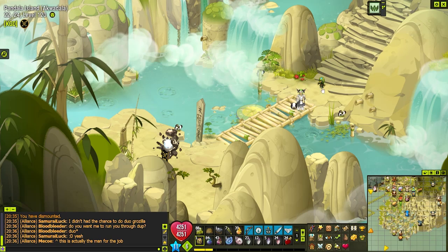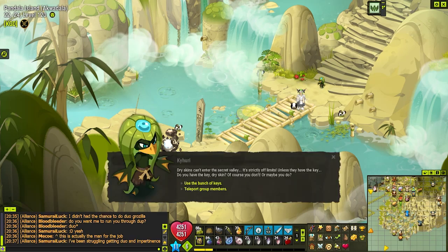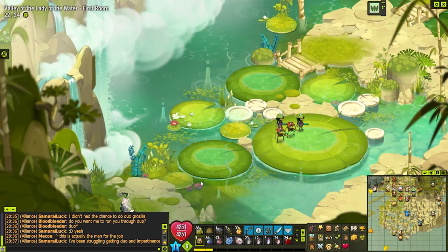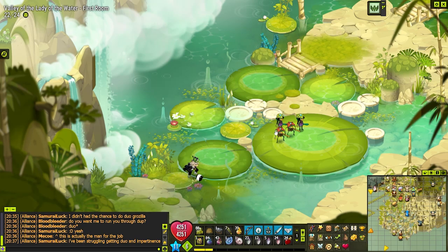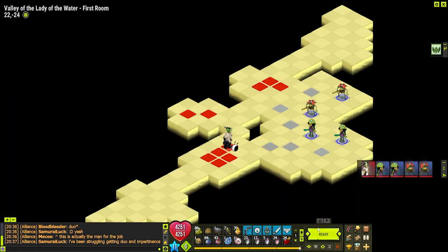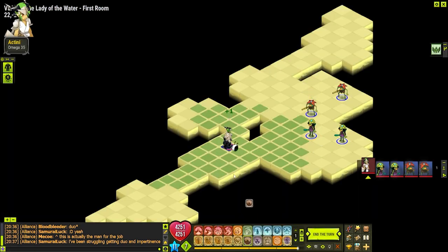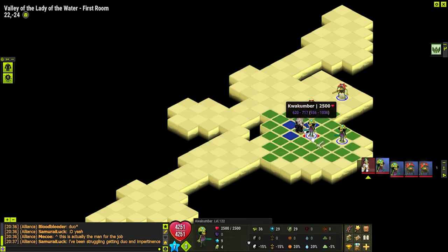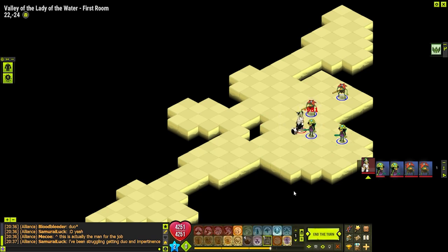The one special mob you'll encounter is the Kwamari — you'll get them in the third room, fourth room, and the fifth room. The Kwamari is a special mob and I'll show it to you in its specific room once we get there. If you're doing the Eternal Harvest, that's how you get a Kwamari.